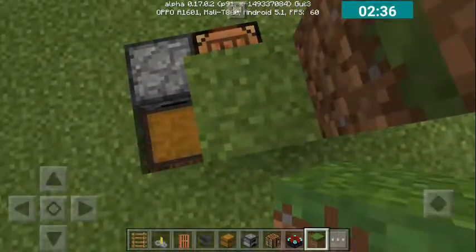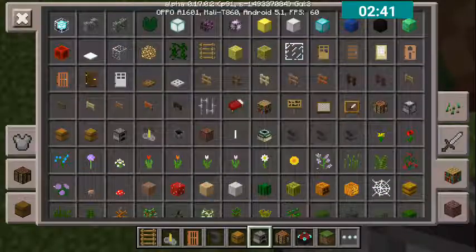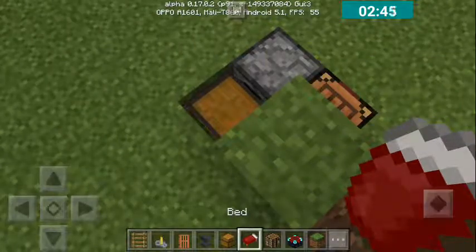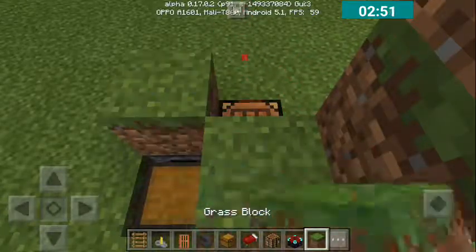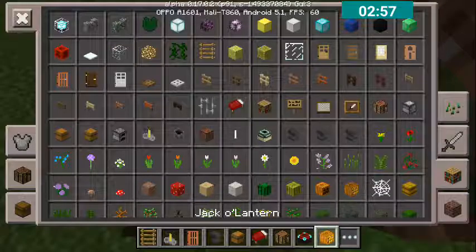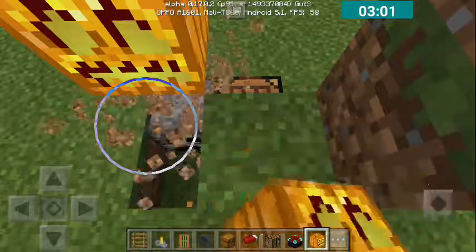Oh yeah. Now I've got a bed — put the button, put it on again, put that grass block there first, then get a charcoal lantern and put that there. Oh wait, wait, wait — it's wrong.